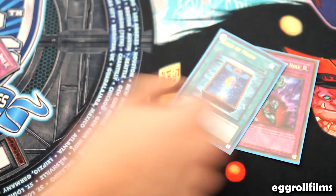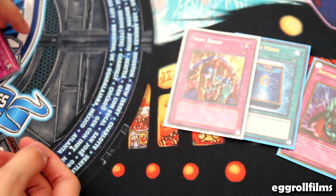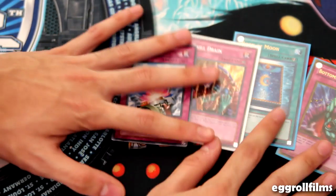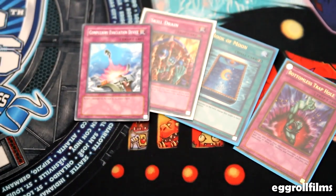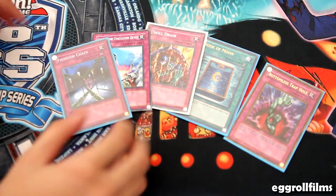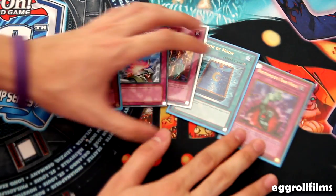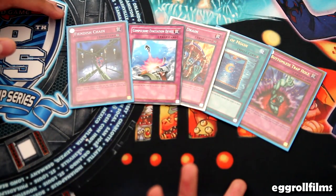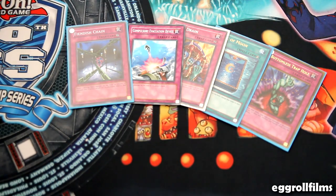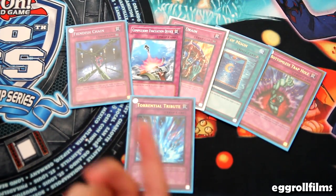So, to sum up: there's Bottomless Trap Hole, Book of Moon, Skill Drain in some situations — like if they're going to use an ignition effect, just play Skill Drain. Compulsory Evacuation Device is going to be a really nice card — it also stops Xyz and Synchros. Phoenix Wing Wind Blast will be hot. Players don't have player priority to use their ignition effects anymore, so obviously you want them to use their cost to activate and then play the counter card. Torrential Tribute — they'll destroy all monsters and people are just going to run into it.